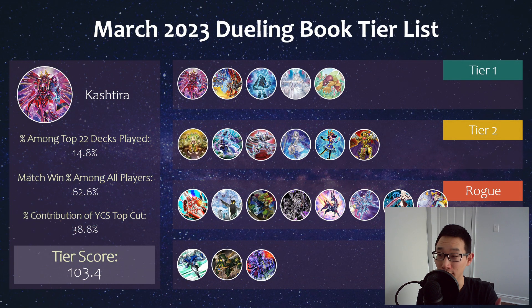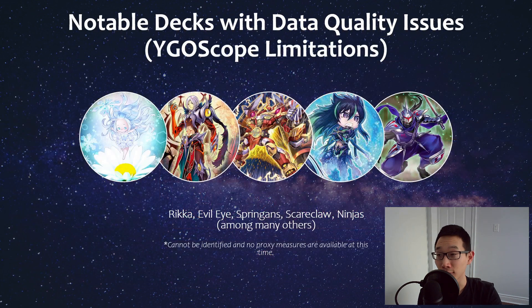So before we move on, this was what my overall meta tier list by the data looked like that I posted recently. For this video, I'll only be focusing on decks that are in the rogue and other sections, as well as more decks of course. I am considering Eldlich and Marincess as rogue as part of this video. Now there are some data quality issues with YGscope still, but it does identify most decks now, at least the relevant ones. Some that are still missing include something like Rika, as well as Evil Eye, which has been getting some attention lately — I did recently do a deck profile with a high-rated Evil Eye player, so definitely go check that out. Spring Ends, Scareclaw, and Ninjas are also some hyped rogue options, so unfortunately they will not be part of this video.